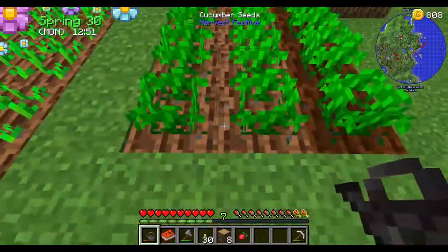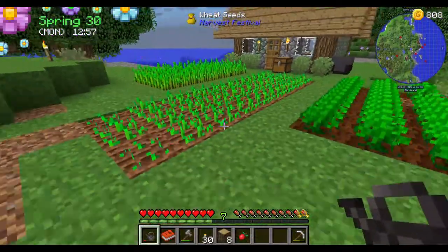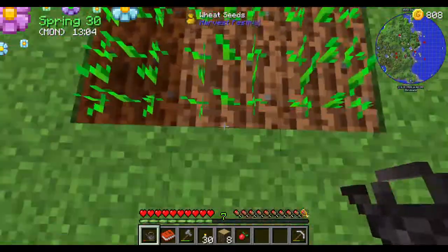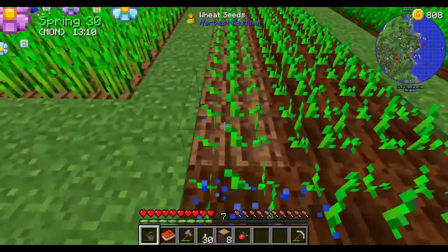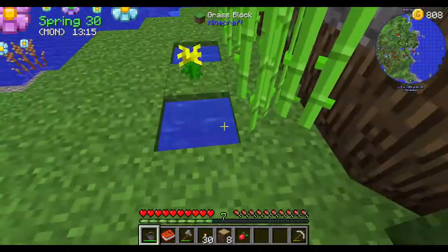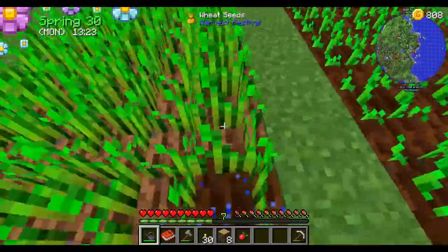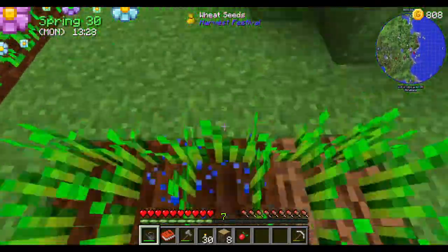That should be my first priority - water all of these things so I can get more crops. So it's actually spring, which means it's going to be summer soon. These are weeds, so it should be fine. But that's cucumber, which means I can't harvest any more cucumber. I'm out of water. Let's get some more water.